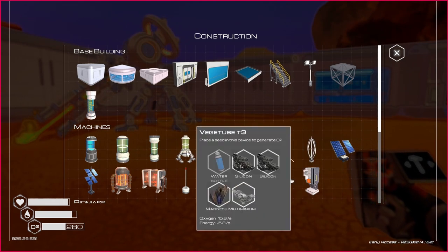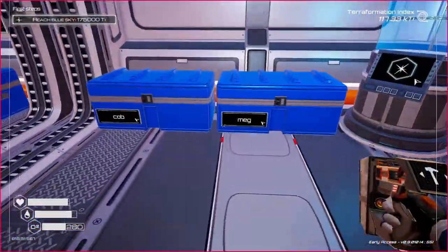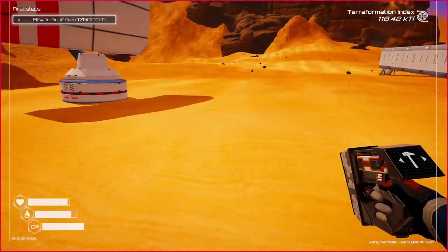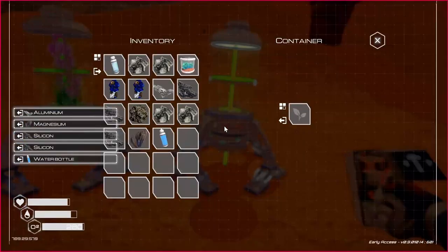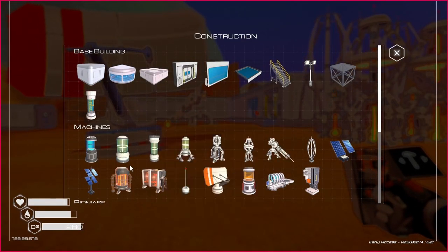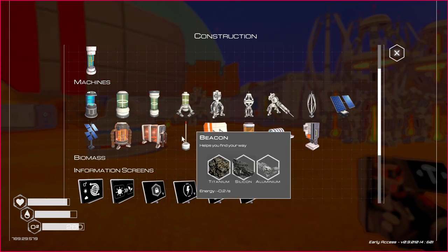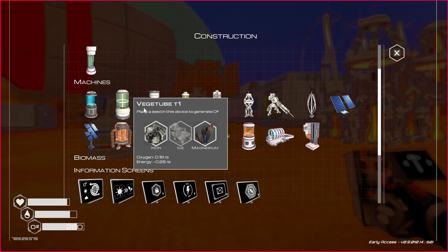Let's see — another one of these, so we need another water. There's a food right there. We got one of those, so we're gonna make it an oxygen producer. Got to make some kind of food production too. Crafting station — those are all generating. We need something that makes food. Place a seed in the device — it produces oxygen. Those produce oxygen.